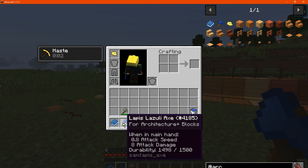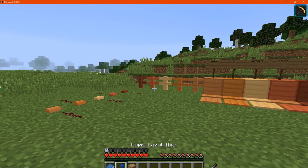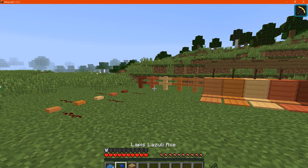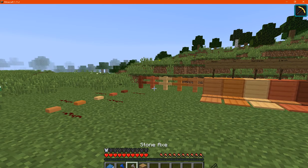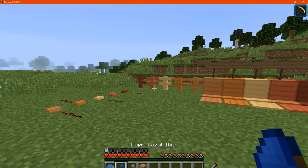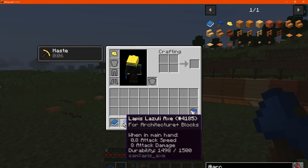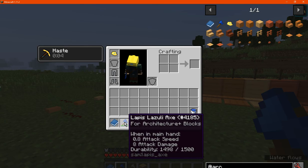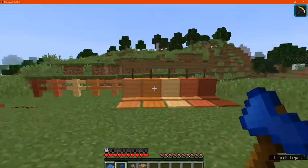The axe has 1500 durability, an attack damage of 8, and an attack speed of 0.8. You can see how quick it appears compared to a stone axe — the attack damage is less on stone, but you do get higher durability, so you could use it for mobs but it's probably best used for blocks.